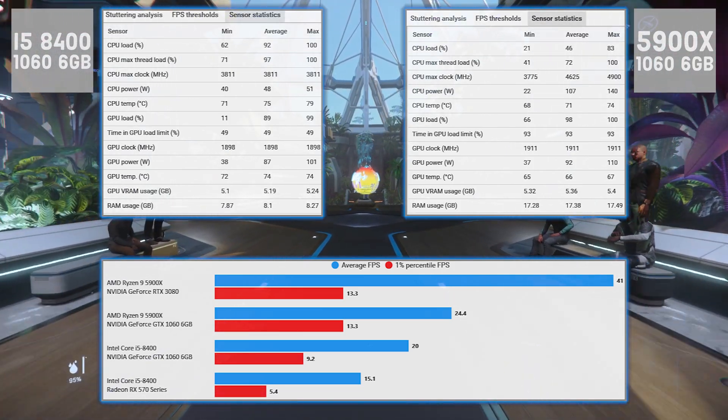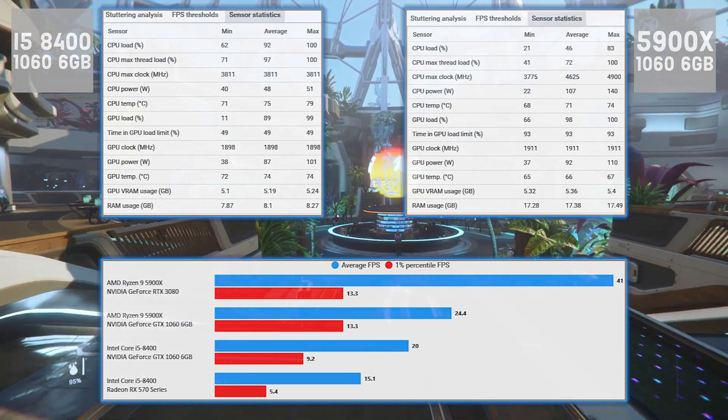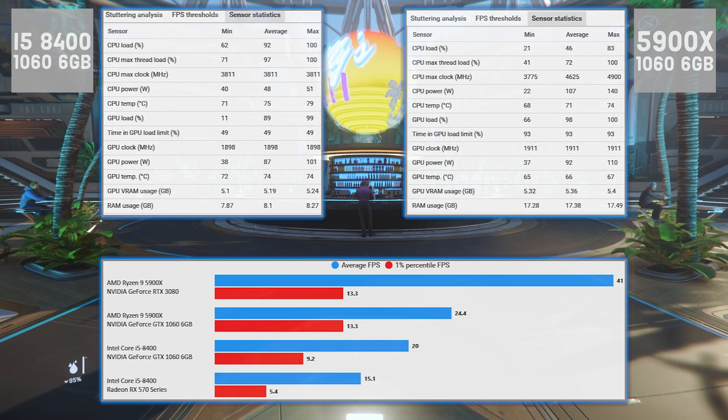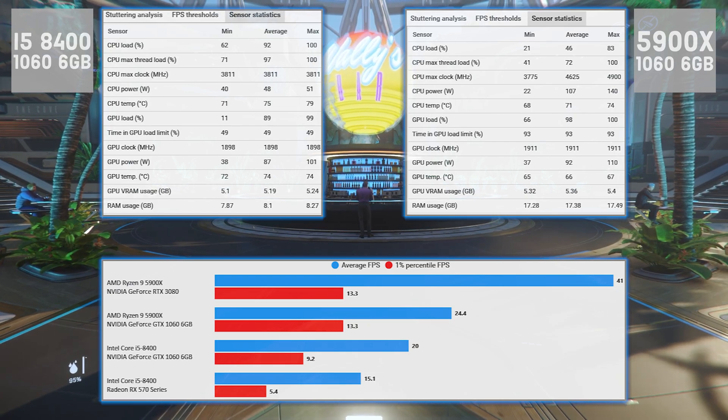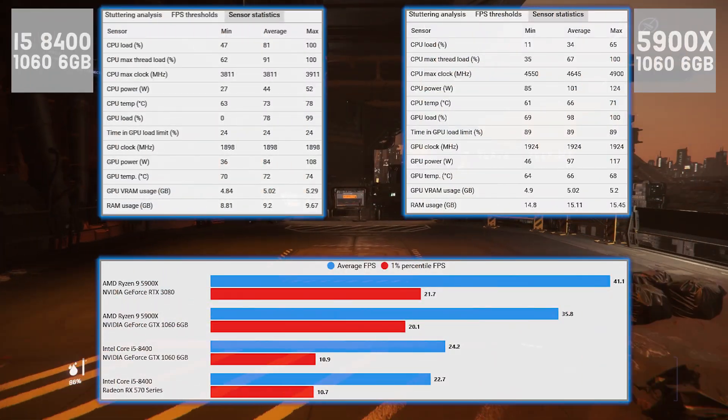Starting with Wally's Bar and the worst results first, then getting better. Wally's Bar is particularly intensive on GPUs at the moment. With the i5 system it's only hitting 20 fps, and when you relieve the CPU bottleneck a bit with a 5900x system you get 24 fps, but yeah, it's not a great result.